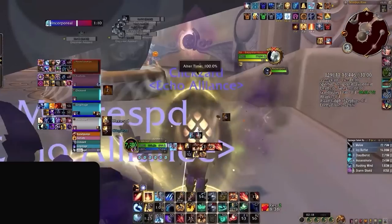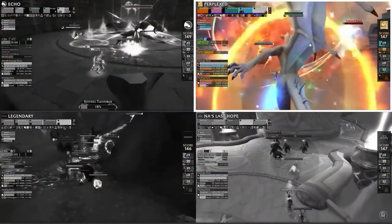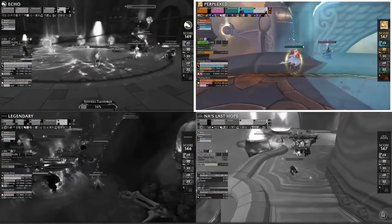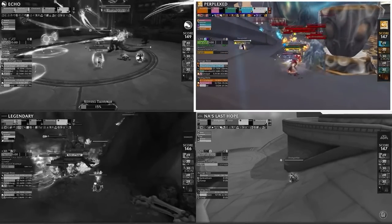But by standing underneath the ramp, our three DPS are able to avoid the damage entirely and are still in a position to interrupt as needed. This was a common tactic seen by most teams over the weekend, including Perplexed in the top right corner using the exact same positioning. For most key levels this strategy isn't necessary, but is a neat trick nonetheless.